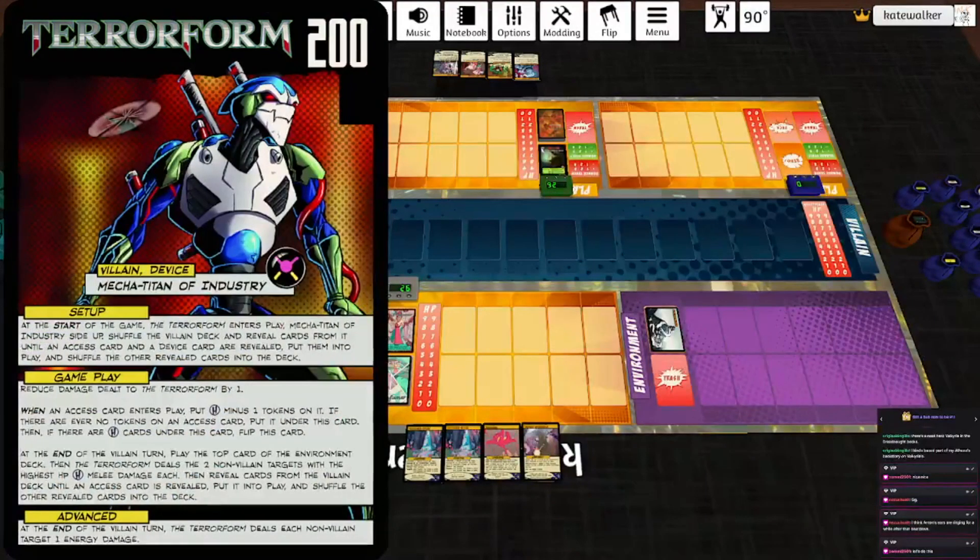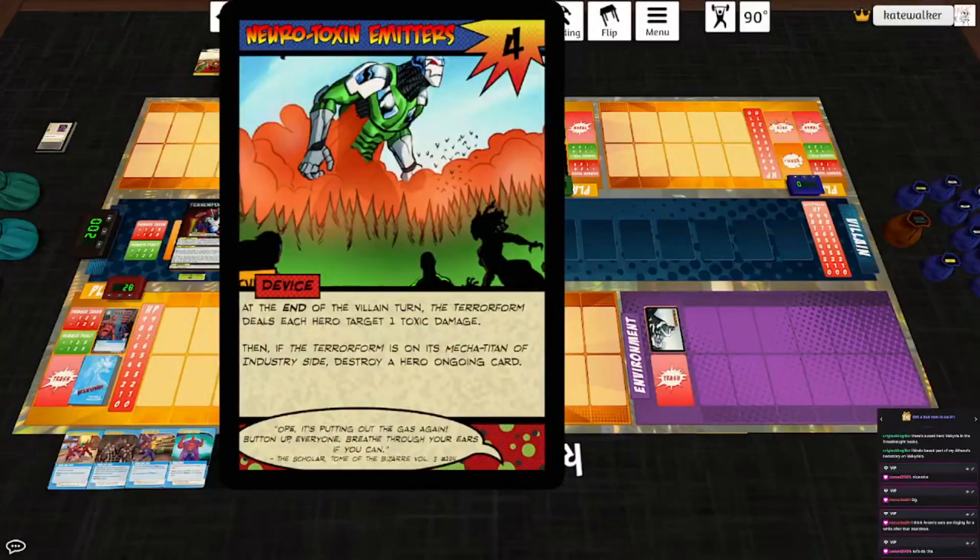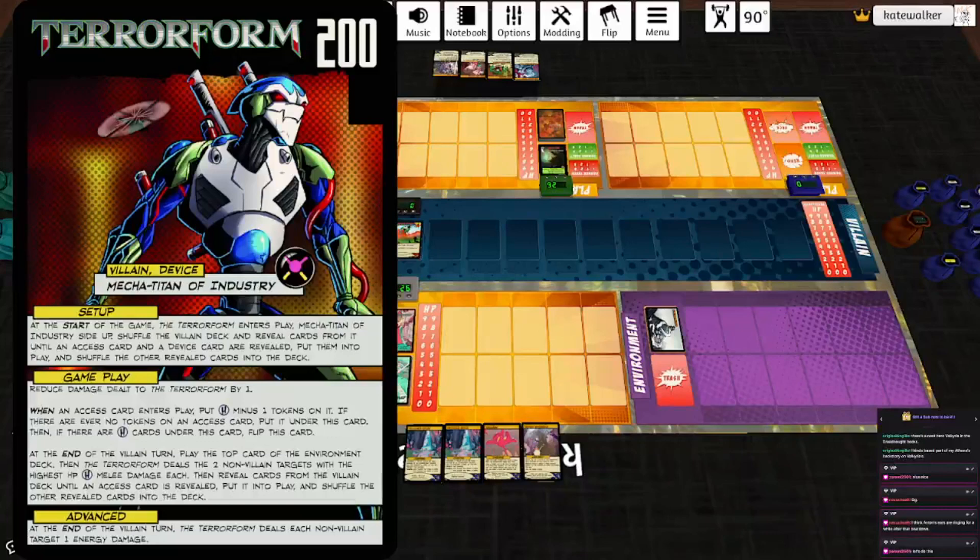Terraform starts off — Mega Titan of Industry side up. Shelf the villain deck and reveal cards until an access card and a device card are revealed. Put them into play. Shuffle the other revealed cards into the deck. We got Gum Up the Works and Neurotoxin Emitters. Reduce damage to the Terraform by one. When an access card enters play, put three tokens on it. If there are ever no tokens on an access card, put it under this card. Then if there are four cards under this card, he flips.